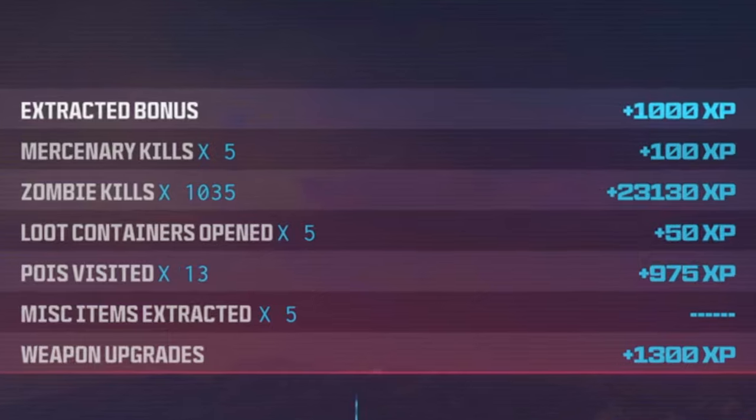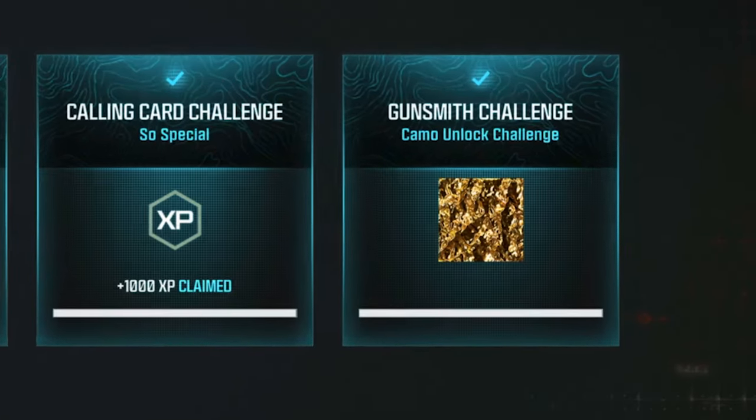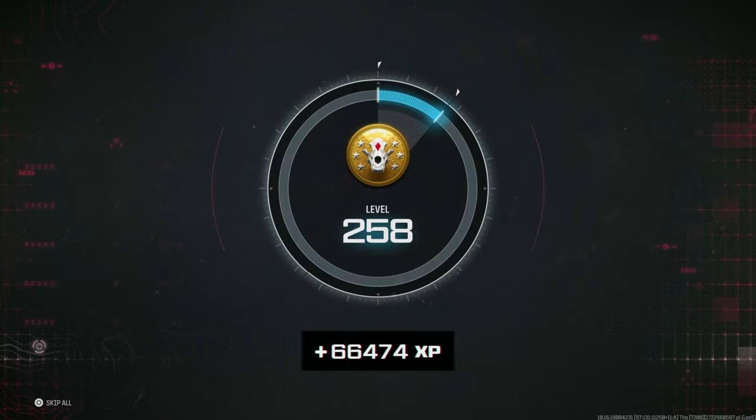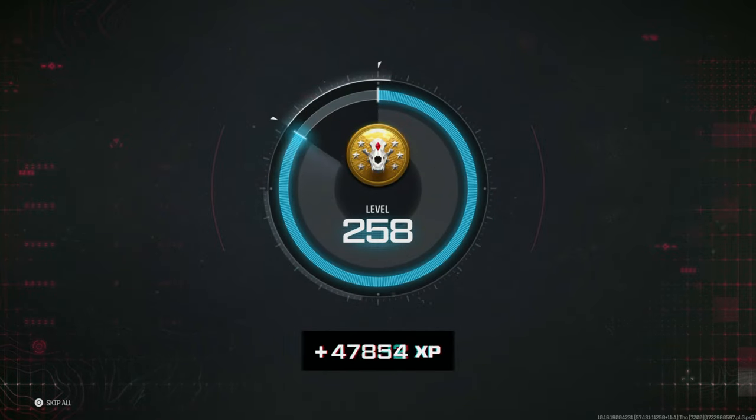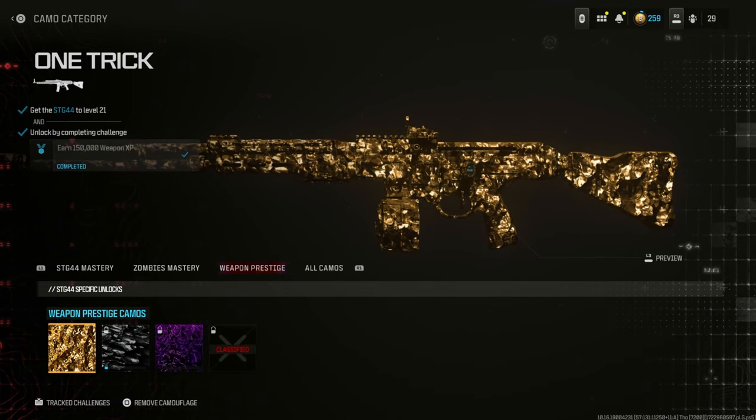In 20 minutes I got 1,035 kills with double XP. Watch how much XP I got in 25 minutes — I got the Gunsmith prestige camo. Weapon XP is crazy: 25 minutes, almost 70,000 XP, and I unlocked a magnificent camo.